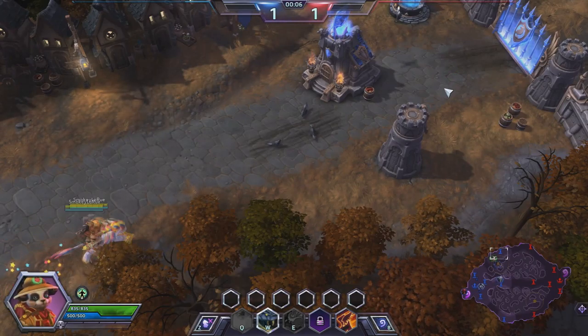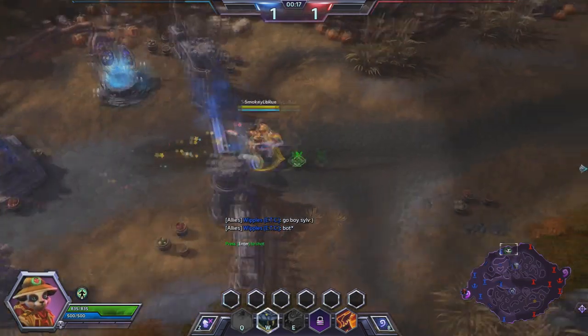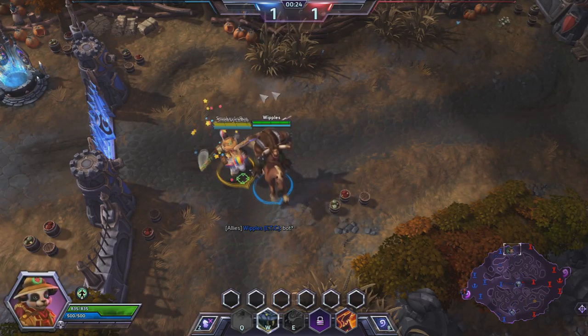The more of those regen globes we gain, the more mana we are going to be regenerating passively over time. Let's take a look at the friendly team and enemy team. Our team is Lili, ETC, Sylvanas, Tassadar, and Diablo. The enemy team is Sonya, Falstad, Diablo, Anubarak, and Azmodan. They have a pretty tanky team. We'll be laning against Falstad, but it's fine — we've got Whipples with us.